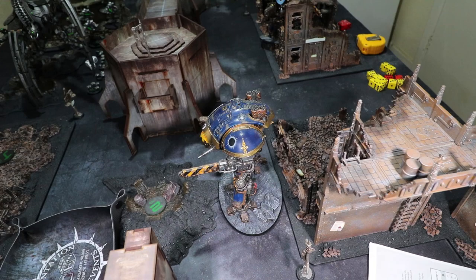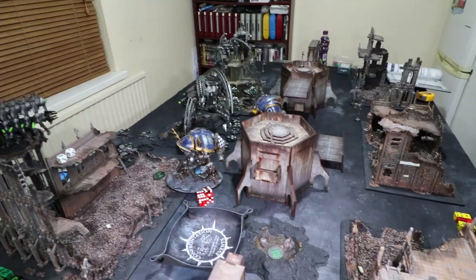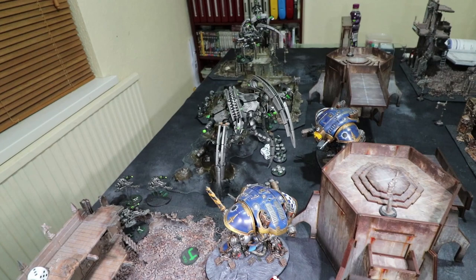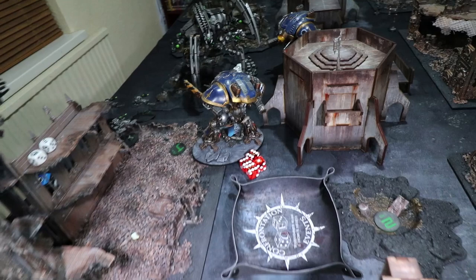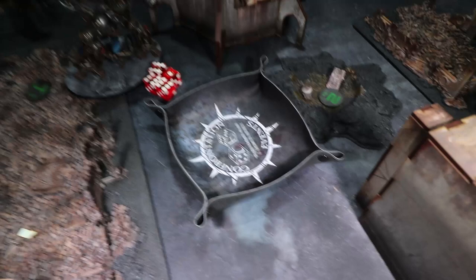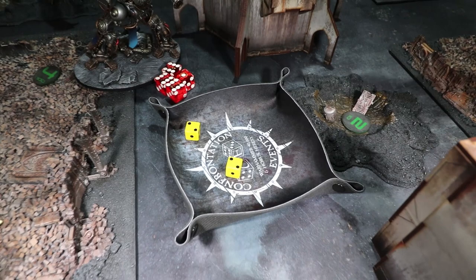Turn three for the Knights. Their only mission is to kill the Seraptic — he's on sixteen wounds. I can't kill a third of your army because they're up on the building, so all I'm going to do is try and kill him. Firing everything: this Knight's melter gun hits and wounds at AP minus four — five-plus invulnerable save — I make it. Thermal Cannon D6 shots — a two again. Two shots, both missed. Command pointing one — it does wound. AP minus four, invulnerable save — missed. Command point reroll — gets a five, saves it.